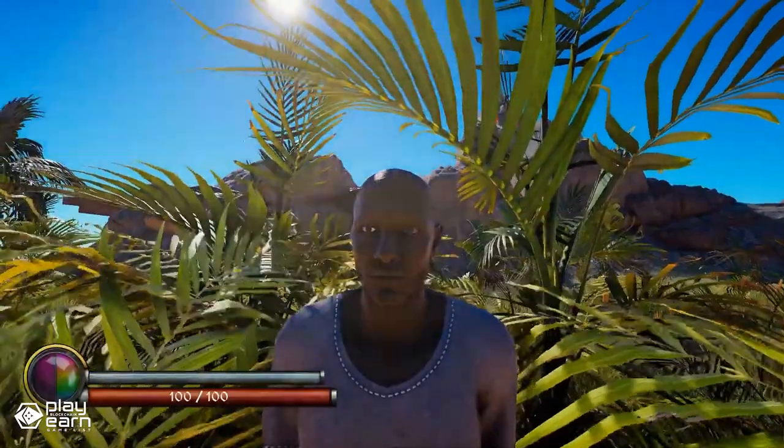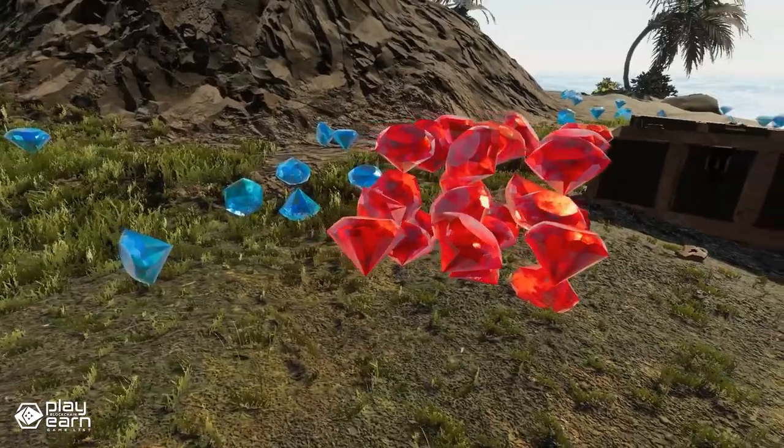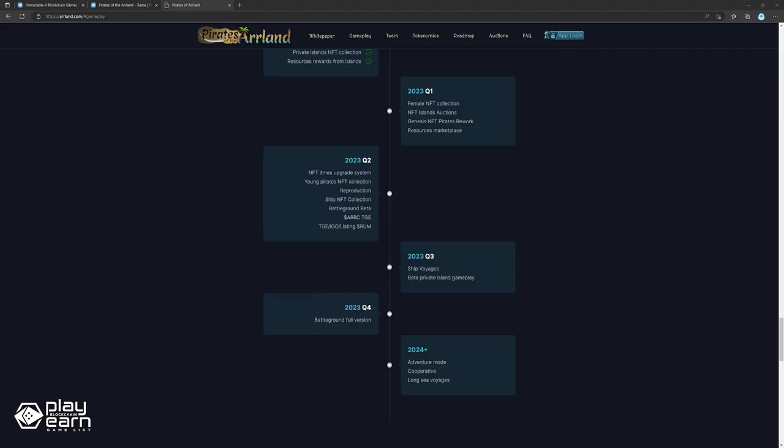Since the game is powered by the blockchain, a majority of the essential elements are NFTs and can be found in the player's wallet. These include things like pirate NFTs, ships, lands, and various items. And since these assets are all NFTs, they are freely tradable by the player. According to their roadmap, a Battleground beta is expected in Q2 of 2023, while a full launch of the Battleground is expected in Q4 of 2023. For more details, you can check out their website.